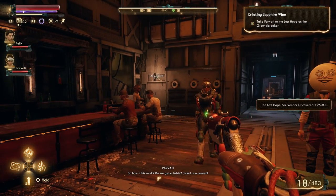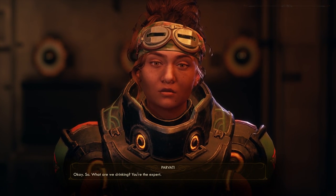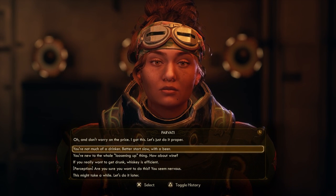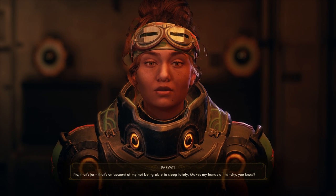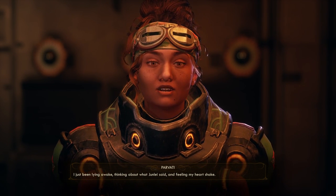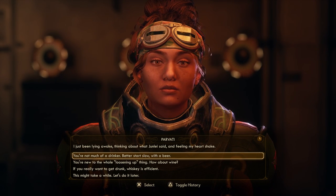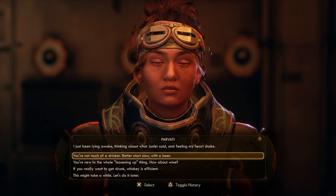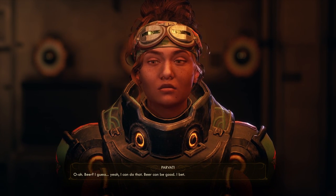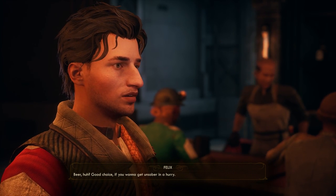How's this work? Do we get a table? Stand in a corner? What are we drinking? We've got a ship to fly, a universe to help, and don't worry on the price — I got this. A whole colony to wake up, Parvati. We ain't got time. That's just on account of mine not being able to sleep lately — makes my hands all twitchy, you know? I've just been lying awake thinking about what Jun Lai said, and I'm feeling my heart shake. That's probably not good, although maybe you're just imagining things. Beer — yeah, I can do that. Beer can be good. Bottoms up. Beer, huh? Good choice. If you want to get sober in a hurry.